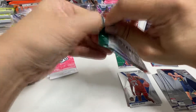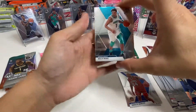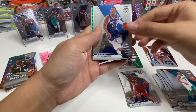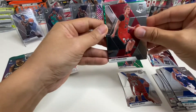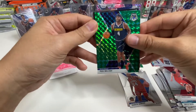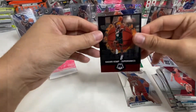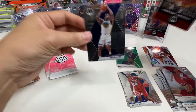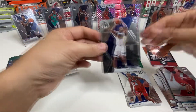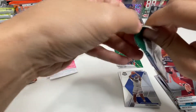Nothing too great so far. Looks like we got another green in this pack — Malik Monk, Josh Richardson — the green is going to be Paul Millsap. We got the Jam Masters Sean Kemp, and there's a rookie behind there — Eric Paschall.